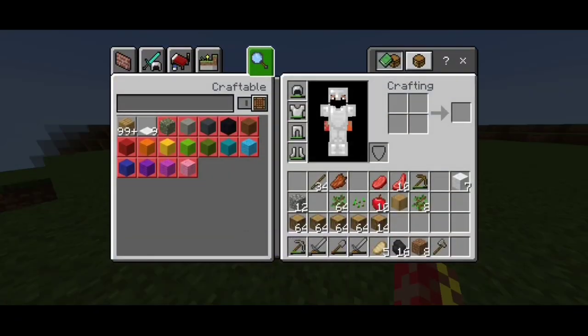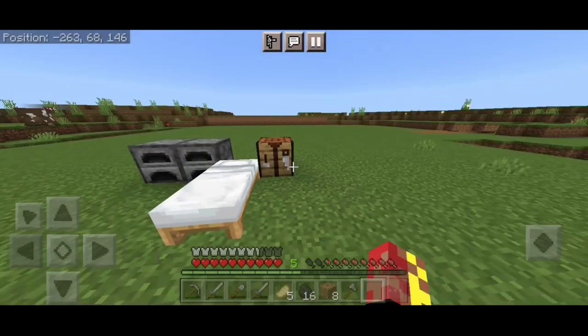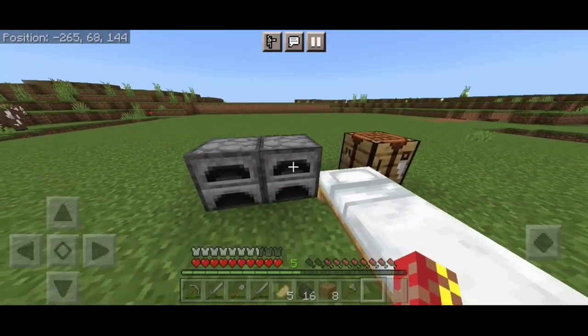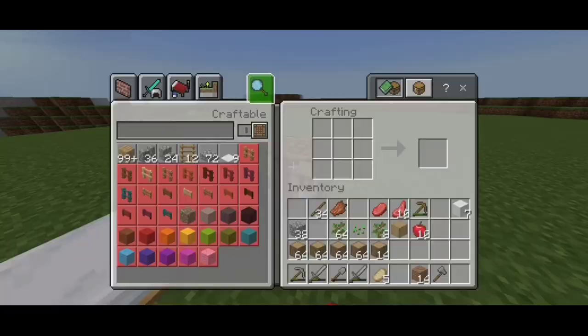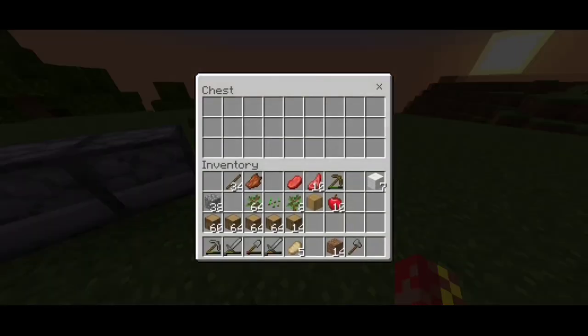Okay guys, now we grind the wood. Now we have a lot of wood. We have 10 apples, a stack of saplings, and a little coal. Now we have a lot of wood and we have planks. We have a chest and we have a place in the chest. Now we grind the wood.